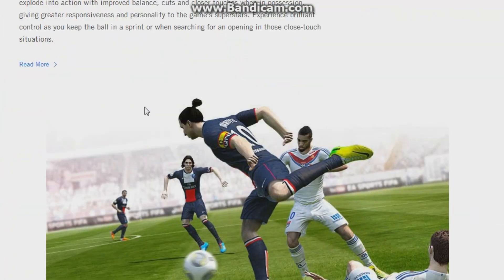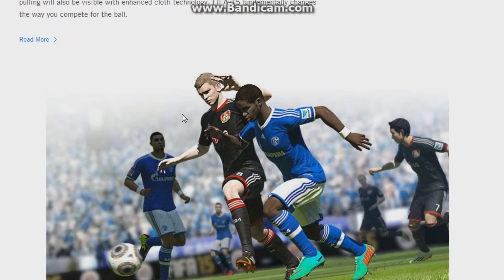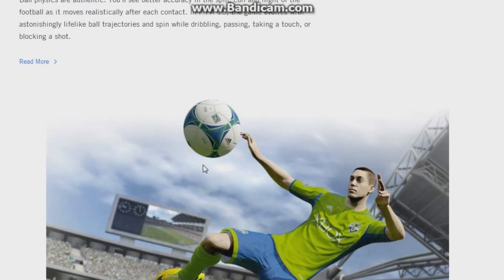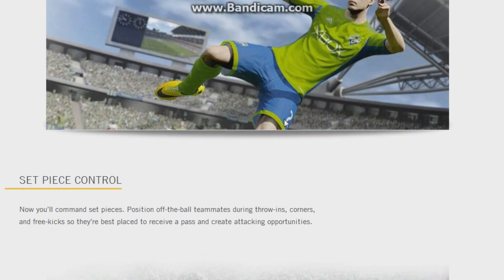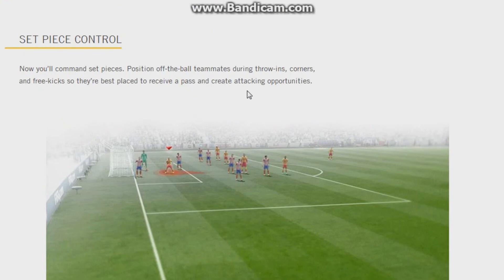Agility and Control — that's how the player controls the ball. Man-to-Man Battles have sort of been done before but not to such a high scale. There are fundamental changes in the way you compete for the ball aggressively. Correct Contact — you can see Clint Dempsey here; the way his foot makes contact with the ball will be correct, he's not going to scuff it as often. You will see better accuracy in the spin, curl, and flight of the ball — it moves realistically after each contact. This could go two ways: very realistic outside-of-the-boot curling goals, or more grounded realism where those shots don't always pay off.